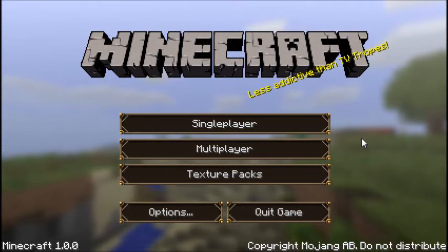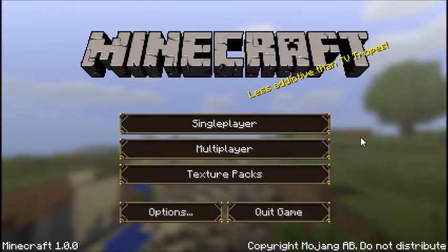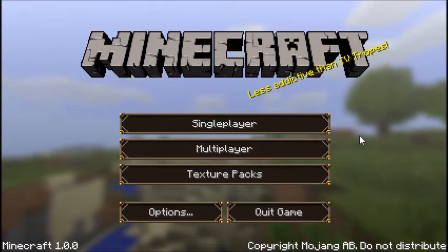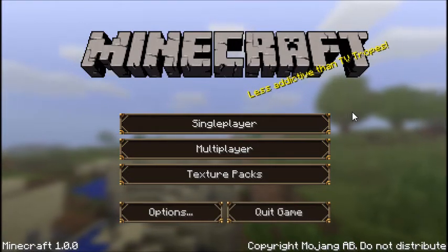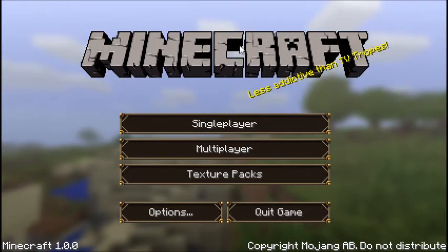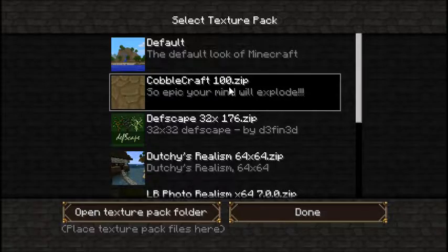Hello guys and welcome back. This is episode two. I'm Civic Dude and look at this — we're trying out a new texture pack. This one's called Cobble Craft. You can see it right here and I'll put a link to the texture pack in the description below.